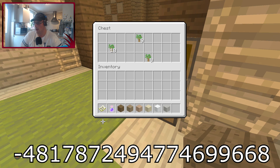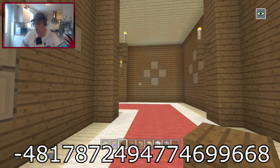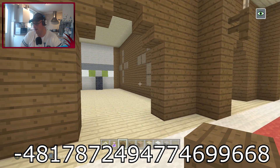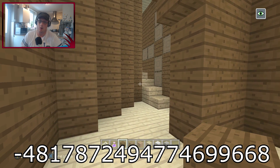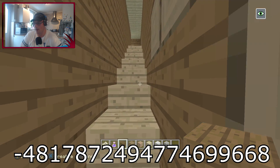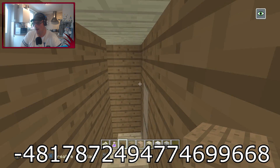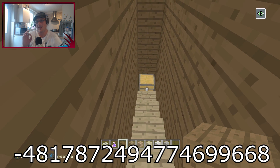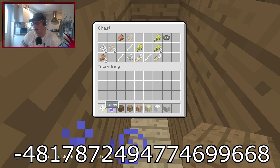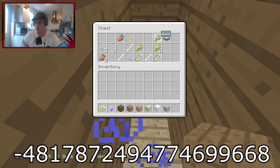It's got ladders throughout — these are new and you can get lost inside. If you come around the back end you've got a villager looking at you. Following this staircase, you've got a nice little hidden chest. In that chest you've got some rotten flesh, string, beetroot seeds, a disc, plenty of wheat seeds, bones, and name tags — not a bad little chest.